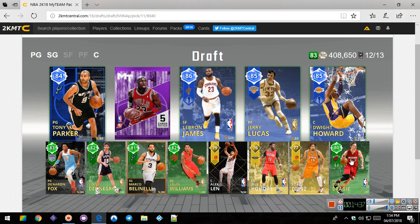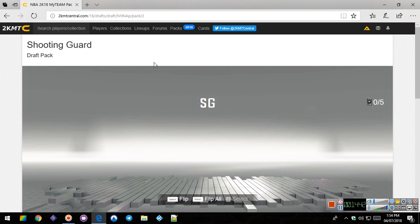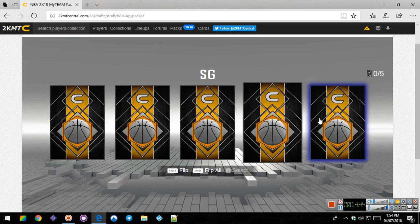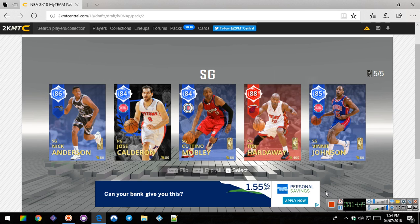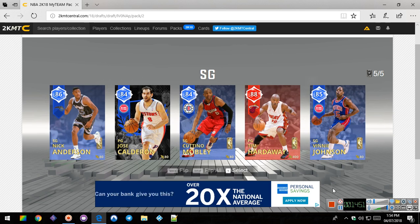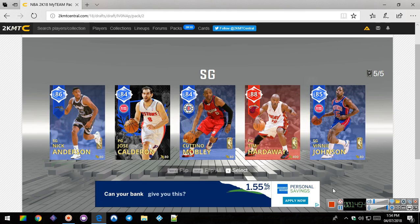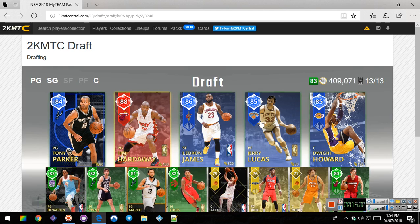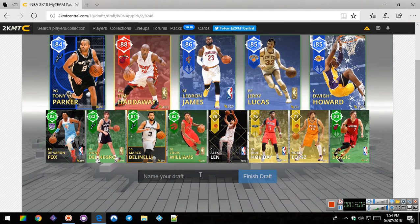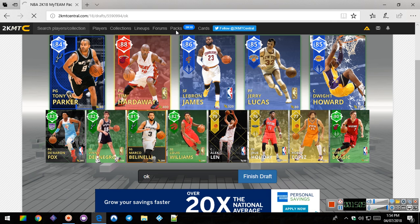I'll put you there. We have so many shooting guards and we're getting another one. We got a ruby - Tim Hardaway, and it's a point guard. Why does this game hate me so much? An 82. We'll do another draft - might as well. I like doing drafts anyway.